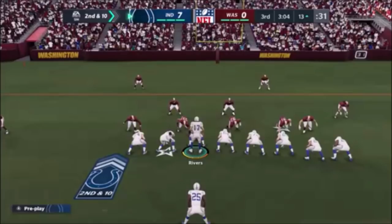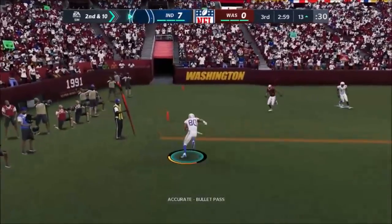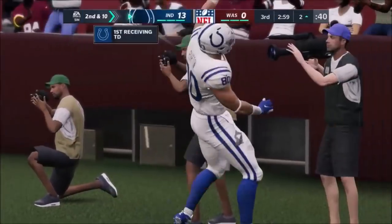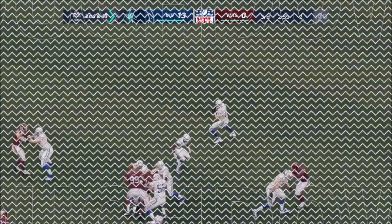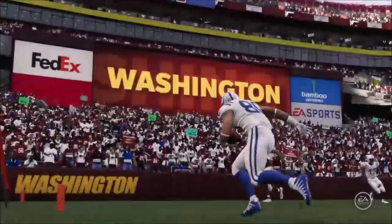This is still from the same game, by the way — I could literally make a whole month's worth of content from it. Let's watch this and then we'll break down some special segments. Rivers throwing again — that's complete right around the eight, and he'll get into the end zone: touchdown Indianapolis, from 13 yards out, and the Colts add on to their lead.